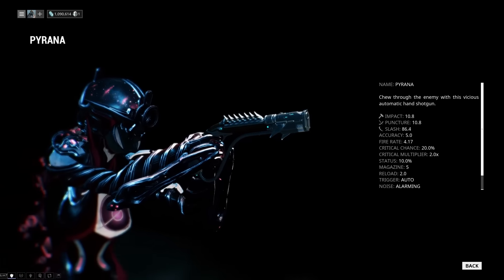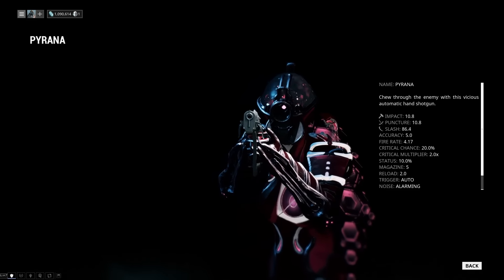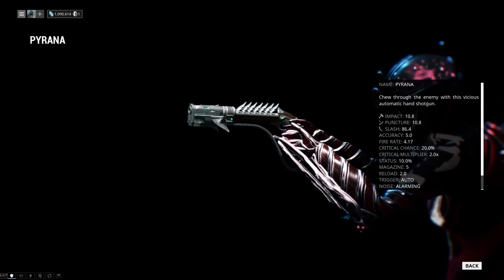This is Wise Quick and Warfareman. Today we want to take a look at the Piranha, a weapon you can build in the Tenno Lab in your dojo. This is a handheld shotgun with a lot of critical chance.